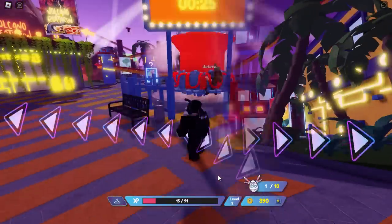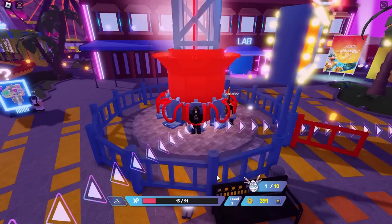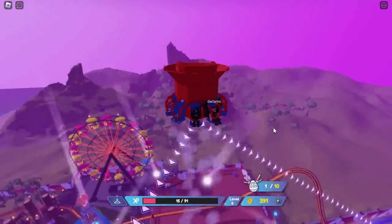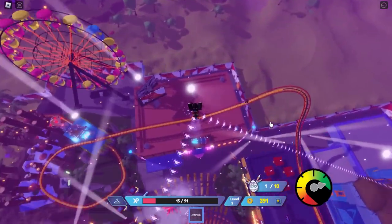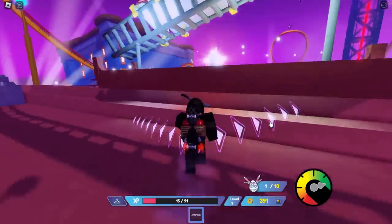Now this bit's pretty easy — we only need to find two more. I actually spotted one on the roof, so I decided to try and get it by going on this fairground ride. What this ride does is blast you up into the sky and gives you a jetpack, so I would definitely recommend using it. Once I've got my jetpack, I'm able to fly onto the roof, and that's where the egg is.